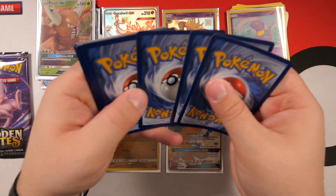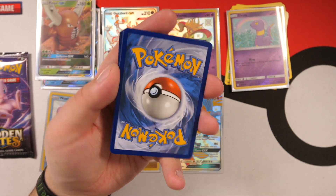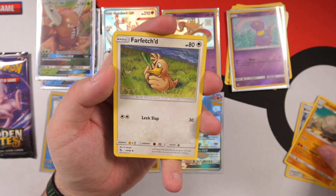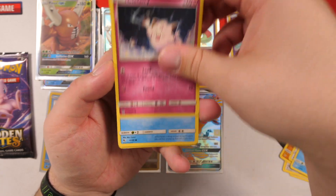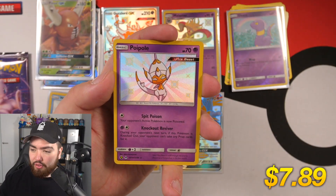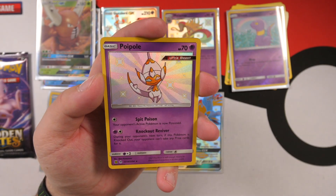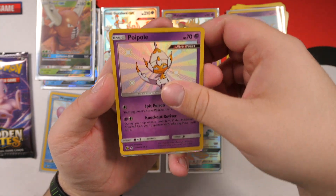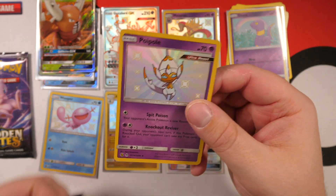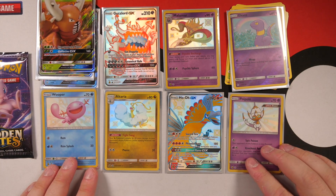This pack has been a bit weird but okay. We have the code card. Everyone comment Water Energy right now — we haven't got a Water Energy in this entire video. It's dark, almost blue, almost water. Brock's Grit, Graveler, Far-Fetched — Sir-Fetched, the best Pokémon in Pokémon Sword — Koffing, Slowpoke, Pikachu, Charmander. Hollow Poipole — which is one of the most expensive Hollow cards for whatever reason, maybe it's good in play. And then another Pinsir GX! Cool card.